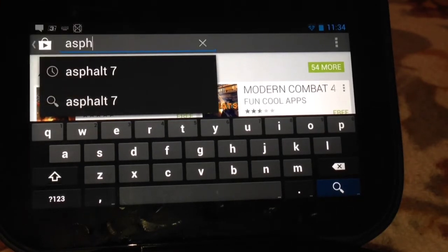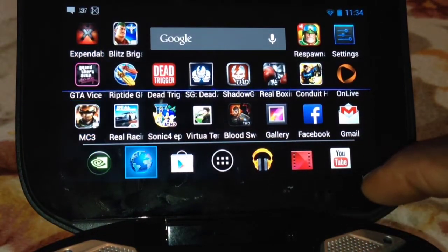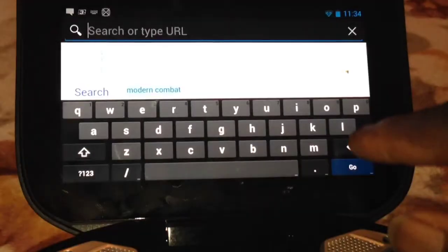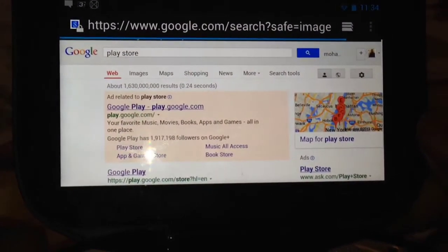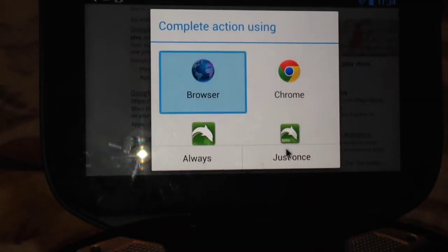There's no way to find these on the Play Store on the Shield — just guides, wallpapers, that's it, you don't find the real game. So when you go to the browser and navigate to the Play Store — by the way, the browser is really nice too — when you go to the Play Store, you will find the game but it says it's not compatible with your device.